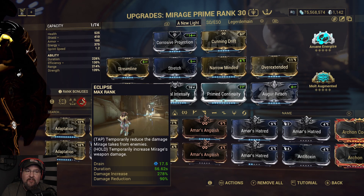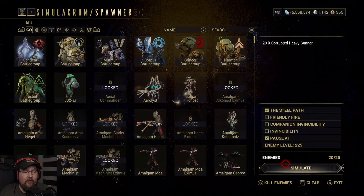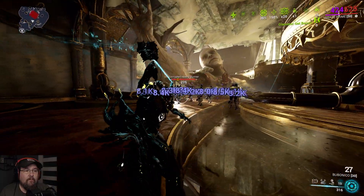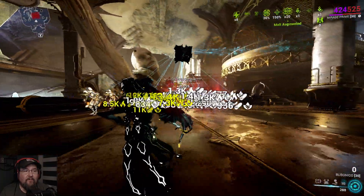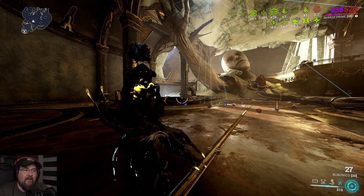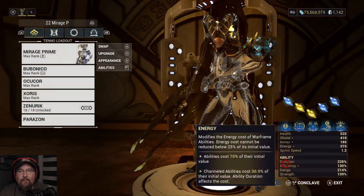Eclipse gives 90% damage reduction with less damage increase, but believe me, you're just running damage reduction with this build. The weapons are whatever you feel like sticking on her — there's no need for anything crazy. So we go armor strip and then disco ball. It's kind of shining around, and when it's within range of enemies you can prime them, and all of a sudden the disco ball just starts melting them. The armor strip coupled with the lasers just destroys everything around. It's a good time.